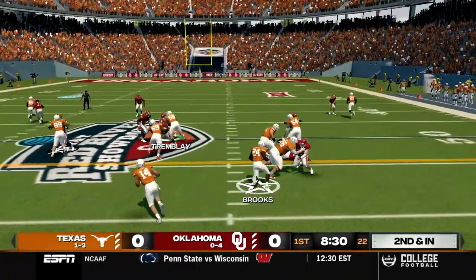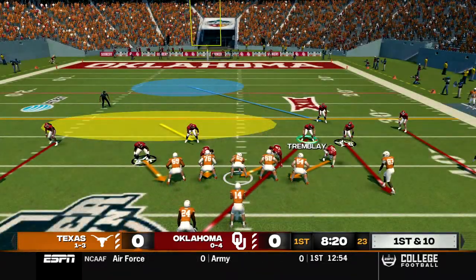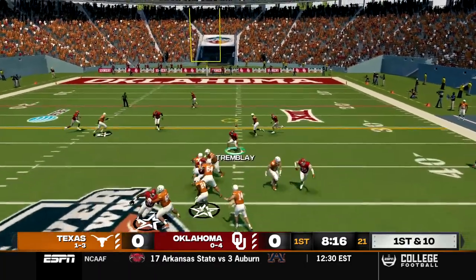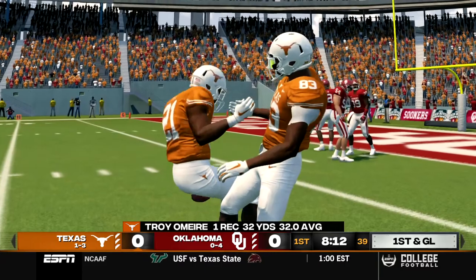On second and inches on the next play they hand off to Brooks who easily gets the first down into Oklahoma territory and brought down around the 40. First and 10, Texas back in shotgun. Wright takes the snap, stands back in the pocket, over the middle, caught by O'Meara who has the first down, breaks a tackle, still going and brought down inside the 10. A gain of 32.